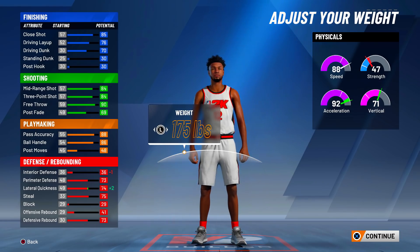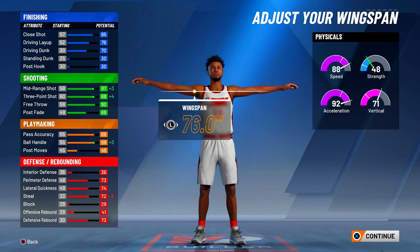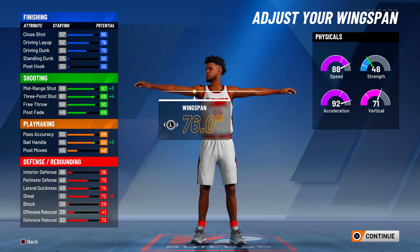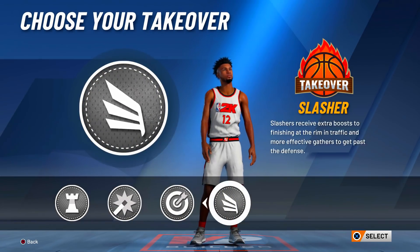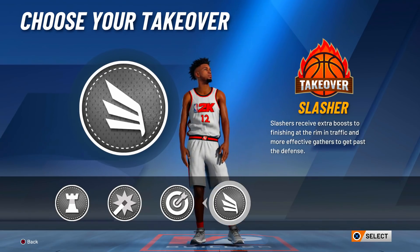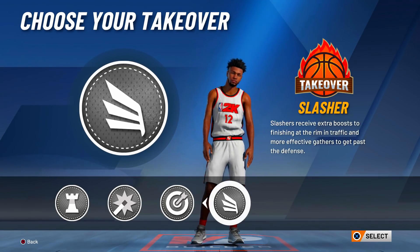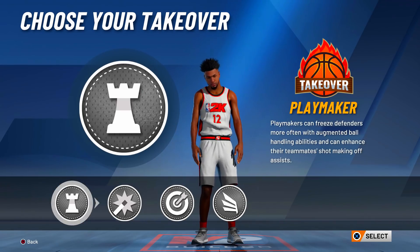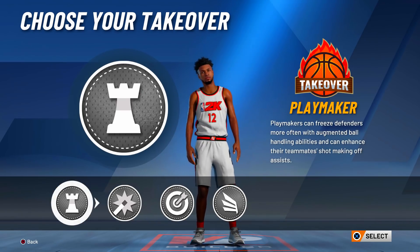Make sure you make your player the lowest weight, or 180. I made mine 180 — it didn't really make a difference going down to 175. For your arms, make sure you make them the shortest possible — T-Rex arms. These T-Rex arms will help you get an extra plus 4 on shooting and an extra plus 3 on ball control, so you'll end up with a 91 or 92 ball control.